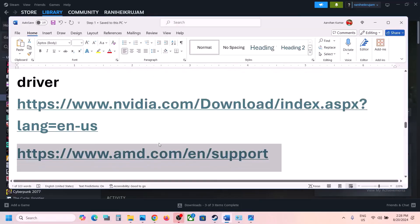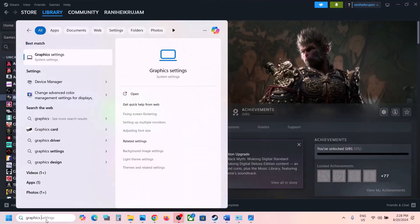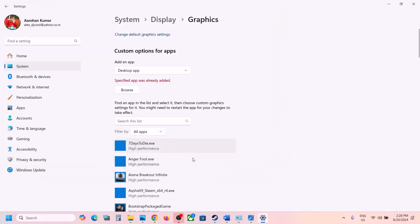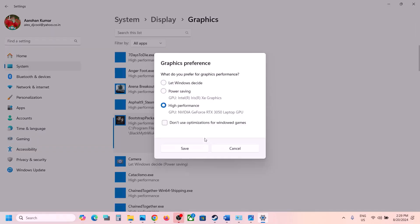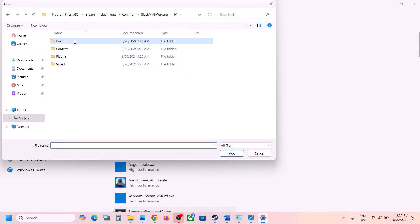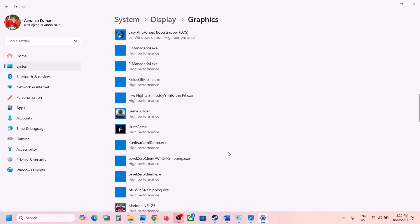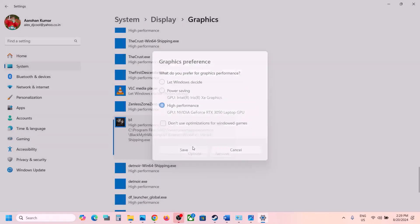The next step is to run the game on the dedicated graphics card. Type 'graphics settings' in the Windows search box and go to Graphics Settings. Click Browse, navigate to the game installation folder, select the exe file, and click Add. Once added, click on the game, click Options, select High Performance, and click Save. Do the same for the b1/Binaries/Win64 exe file.